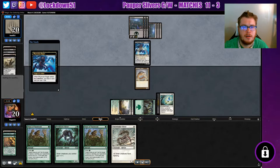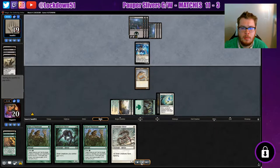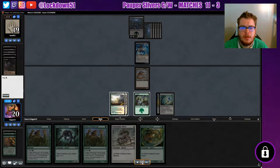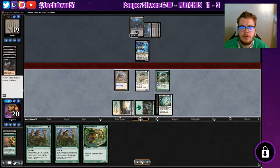He plays another creature to help finish the game — draws a card, loses one life, gets a 2/2 on the board. Not super worried about it, looks scary but it's not extremely scary. Then he cycled his Unearth to get a card from the graveyard.